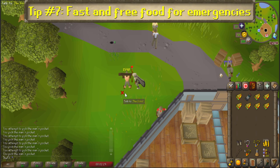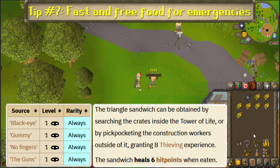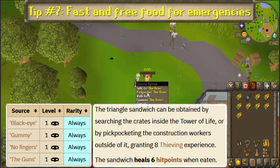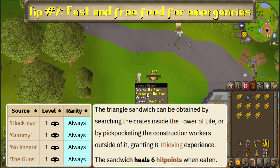Run northeast to the Tower of Life. Outside of the tower, you'll see a group of Contractor NPCs. You can pickpocket any one of them for a triangle sandwich that heals 6 health. This can be done an infinite number of times, is a 100% success, and can be done starting at level 1 thieving, giving 8 experience per pickpocket.